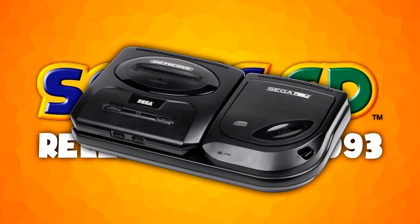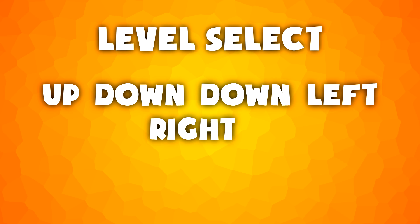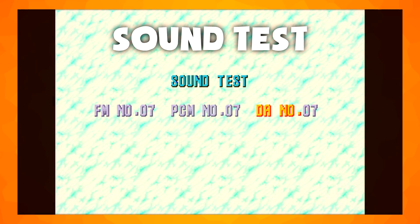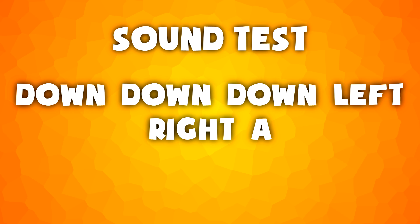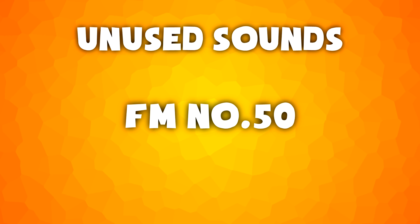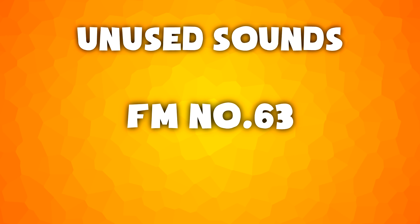Sonic CD came out for the Sega CD in 1993 and contains lots of unused and hidden content. First you can get to a level select screen by pressing up, down, down, left, right and then B while on the title screen. Here you can choose a level. There's also a separate sound test screen accessible with the code down, down, down, left, right, A. You've probably seen some of the creepy images from this screen but more on those later. Right now let's listen to some of the unused sounds you can find from this section. Here's another unused sound which will play when the game disc is placed in a CD player and by playing track two.